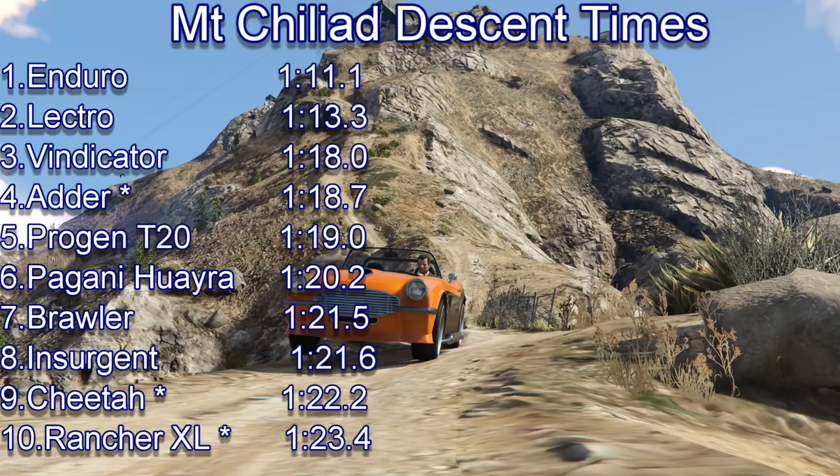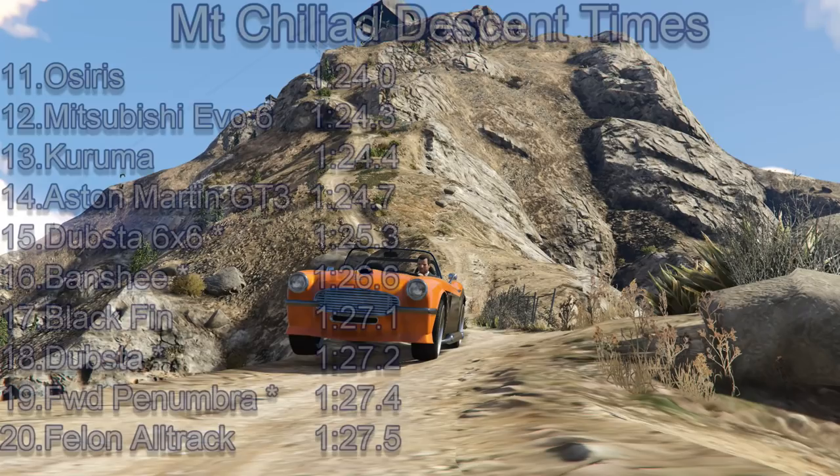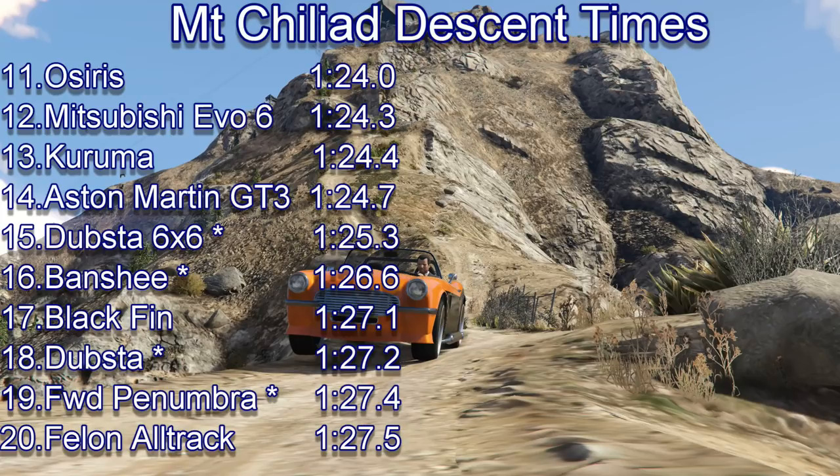It's an impressive time from the Wara - it goes into sixth. The only cars that have beaten it were the T20 and the Adder. The Adder though had the top speed mod, so that was ridiculously fast. A 120.2 from the Wara is a really, very good time. Interestingly, the Brawler and Insurgent are still up there with 21.5 and 21.6 - you don't necessarily expect it because they can deal with the off-road terrain. The Evo 6 is pretty high up the leaderboard at 24.3 - it beats the Karuma, beats the GT3 Aston Martin, and it's only 0.3 of a second behind the normal Osiris. The Felon Alltrack also sets an impressive time of 27.5, putting it just behind the Penumbra, Dubster and Blackfin - pretty good from the Alltrack.